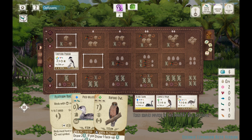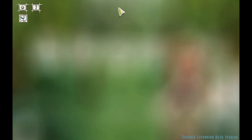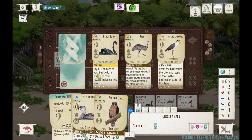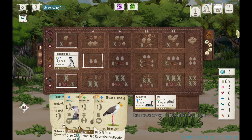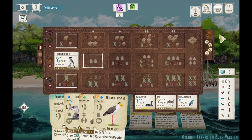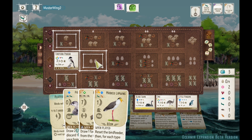I did gain that one Nectar while I could, but I didn't want to discard any other cards. That one Nectar will allow me to play the Rufus Owl in a couple turns. Mask Lapwing in the tray — that's almost an automatic pickup every time I see it, and I am liking that bird more and more. You reset the bird feeder with the Mask Lapwing, and for every food die showing you get one of that type of food. So it's a big boost to your supply when I play the Lapwing. And the Little Penguin too.